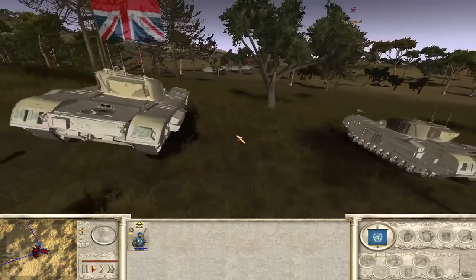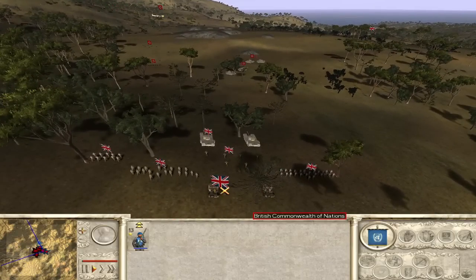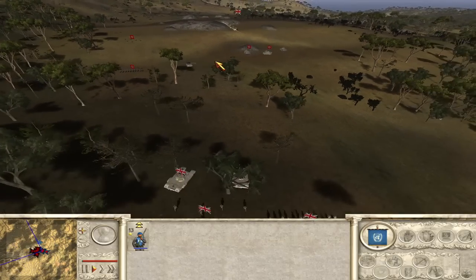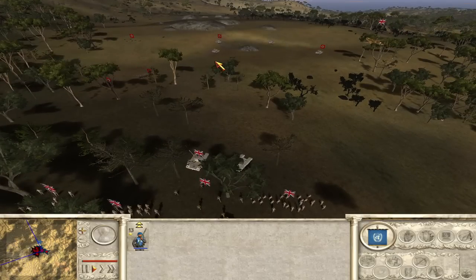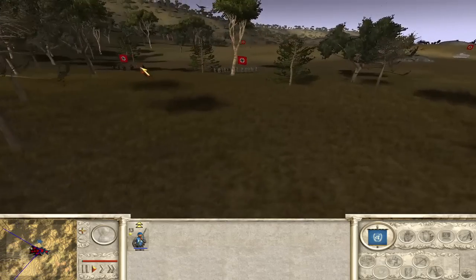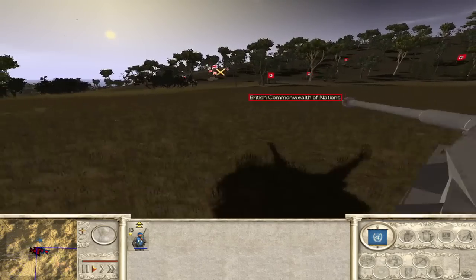When are the tanks going to get into the action? We're getting close — they should have a good shot at the German tanks. We've got the snipers here as well, and the general. It's just such a beautiful mod, the fact that they even managed to put planes in there as well. It's so impressive. The planes are trying to shoot at each other. The tanks are going now — they're getting a few shots in, actually going for the infantry. The German tanks over here are trying to get a shot in now.